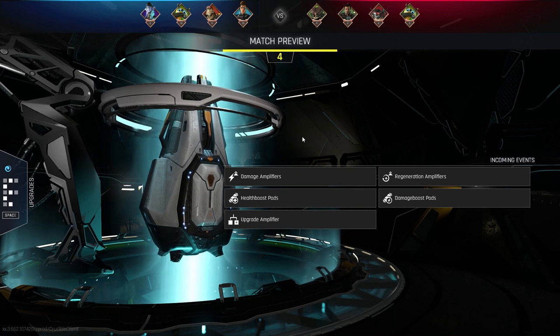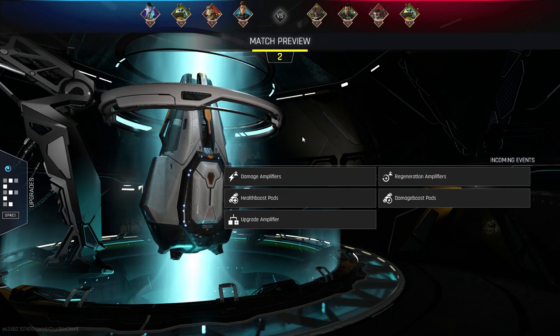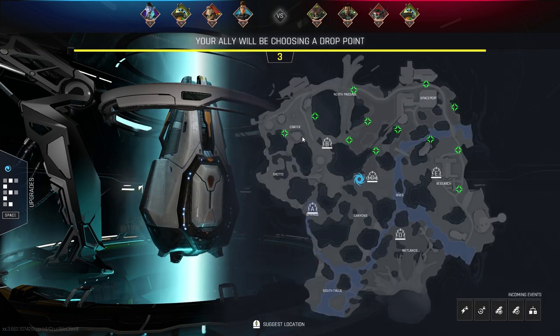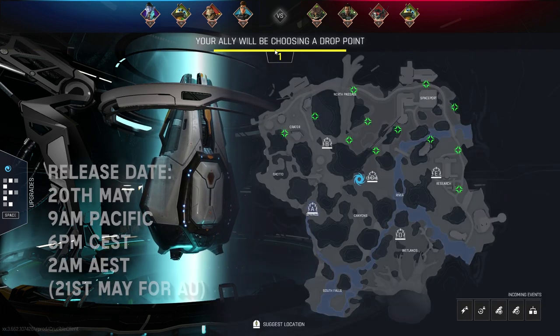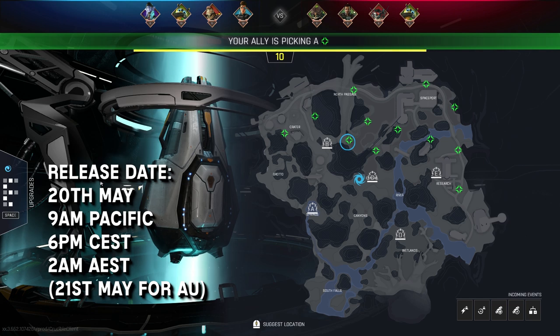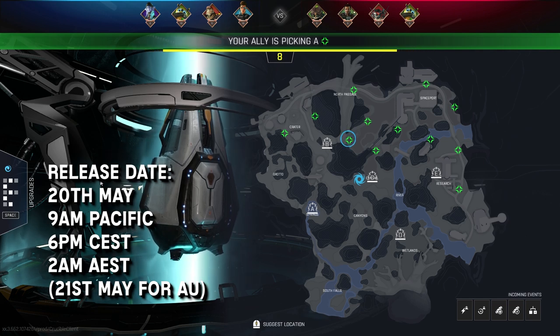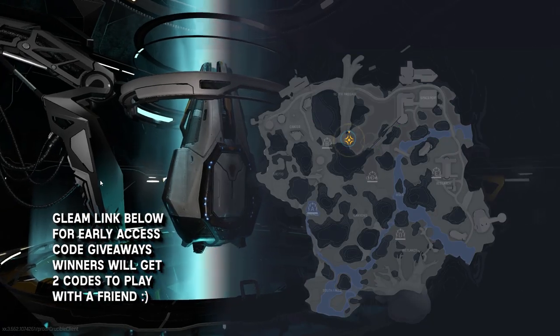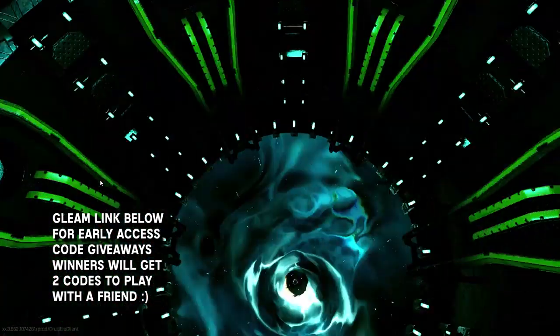Hi hunters or future hunters. Today I'll be revealing pre-release Crucible gameplay. Crucible is a free-to-play game published by Amazon Games and is set to release tomorrow. I am a Crucible partner but that will not change my opinion — I genuinely am passionate about the game. I have some early access codes where you can play Crucible three hours before the release time. I've left a Gleam link in the description box below. Winners will get two codes so you can play with a friend.